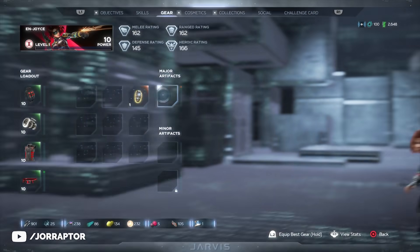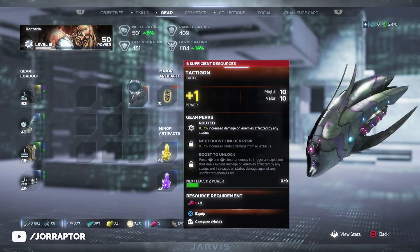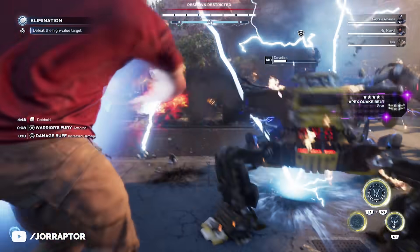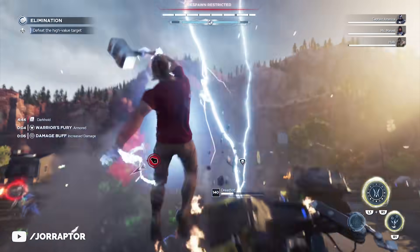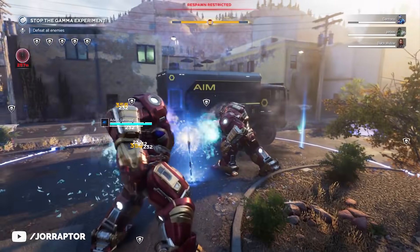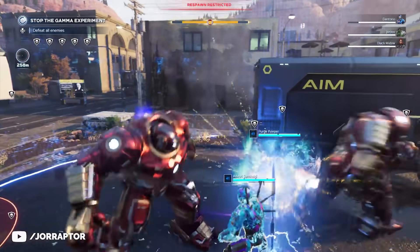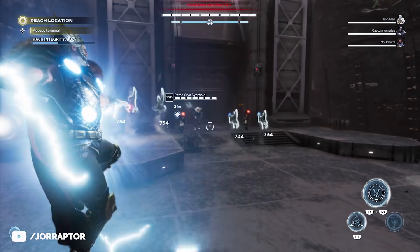You likely already know about the major artifact exotics that you get from the campaign — I already showcased them in a previous video — but by actually doing the special objectives in the postgame, you can get even crazier major artifacts, including one that can let you summon multiple Hulkbusters at the same time with Iron Man or just spam other heroics. It's really insane.